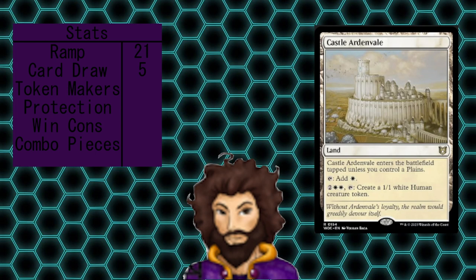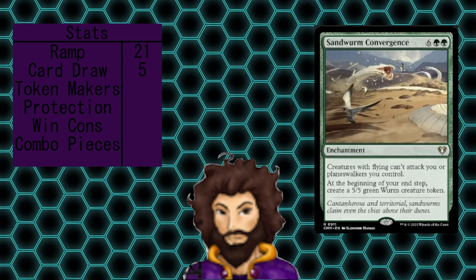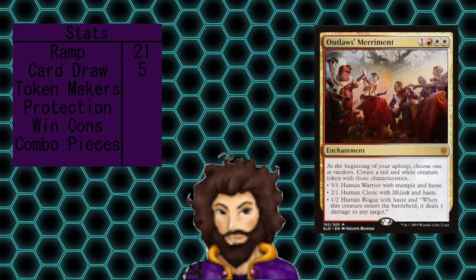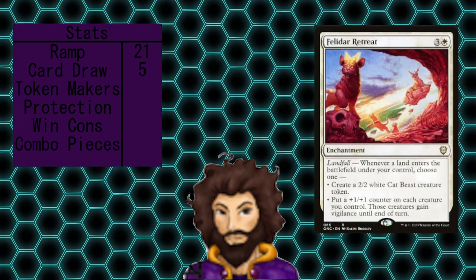We do have a single land that produces tokens — Castle Ardenvale — which can produce a single 1/1 for five mana if you account for tapping the land down. This isn't really a great deal, but if we have some leftover mana handy, it's fine. Verdant Brace is going to pump up a creature and allow them to produce a saproling each turn. Sandworm Convergence is locking down flyers and, more importantly, creating us some big beefy worms on our end step. Rabble Rousing is going to create us a ton of 1/1 citizens, but they're more likely to end up being cats or dogs. Outlaw's Merriment creates one of three humans at upkeep, Killer Service initially creates a few food tokens but more importantly lets us sack tokens to create 4/4 rhinos, and Felidar Retreat will initially let us create cat beasts but eventually passes out power to our entire board.